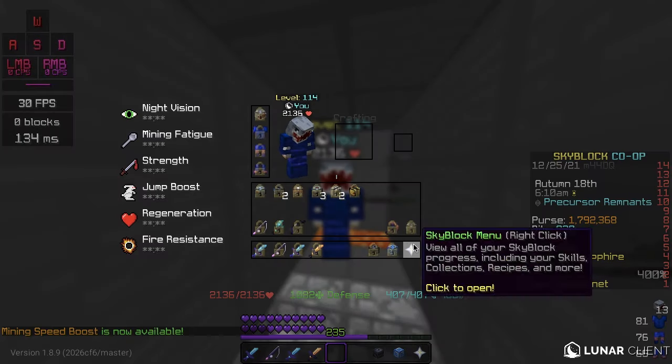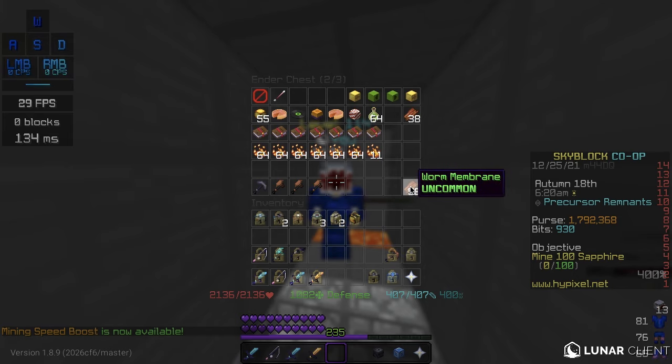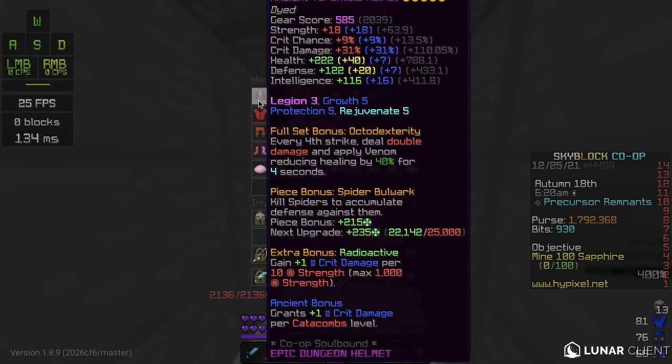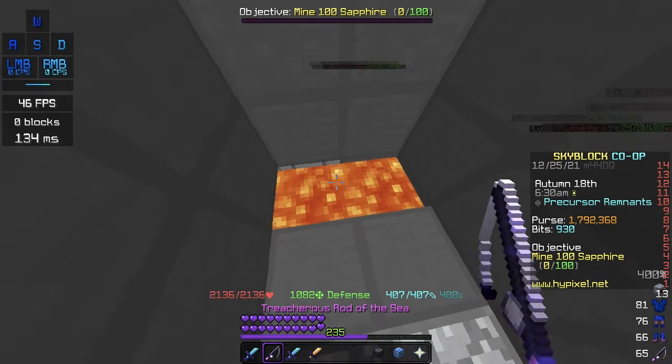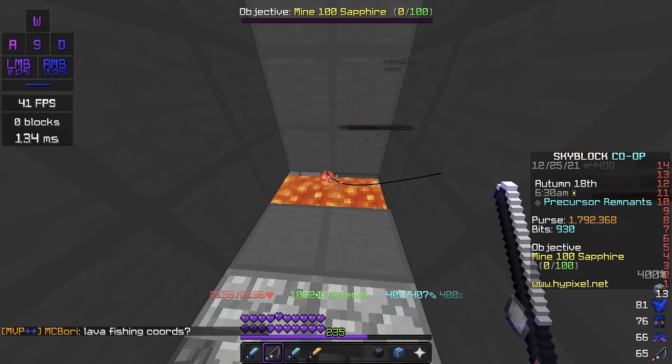Hello everyone, welcome. Today I will be doing a kind of exam on whether Magic Find drops — Magic Find affects the drops of our membrane. We'll be doing two tests: one with a Sorrow set and another with Necron.